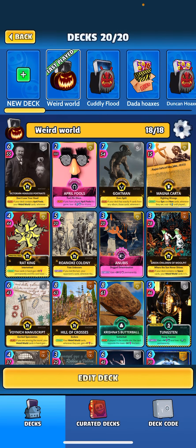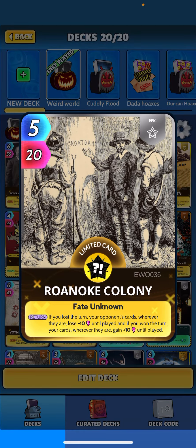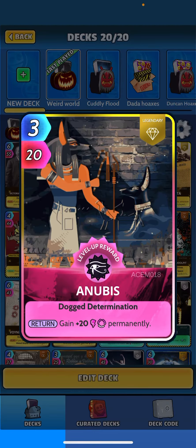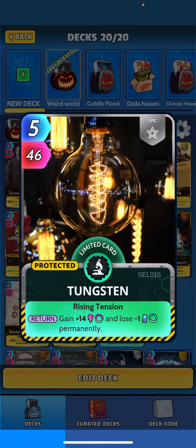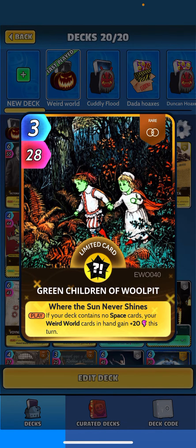On to our Weird World cards — Rat King: when drawn, your cards in hand gain 13 perm and this card loses, so it stays at zero. Roanoke Colony: when returned, if you lost the turn your opponent's cards wherever lose 10, and if you won, yours gain 10. Anubis is in the deck as a filler — only a three-drop with a fantastic ability. Tungsten is also in there since we don't see the negative effect this week, so you get that 14 permanent power with no downside.